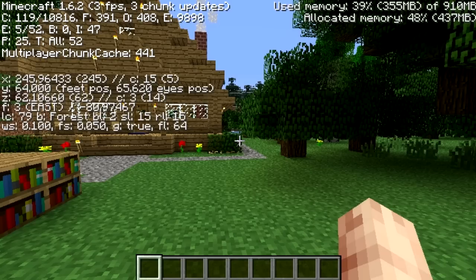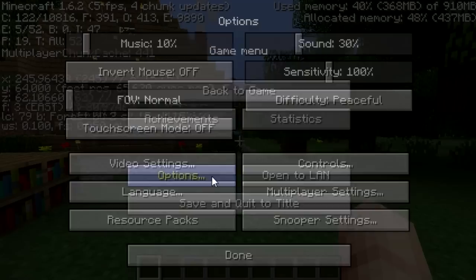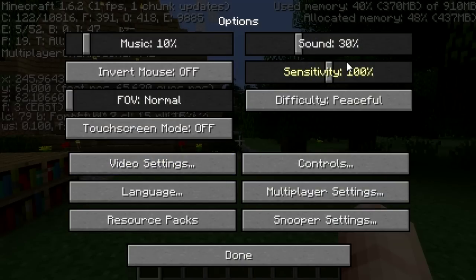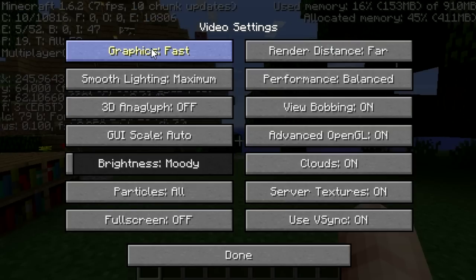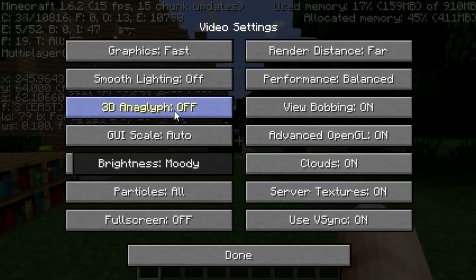Press Escape and go to Options, then Video Settings. These are the default settings when you first download Minecraft, set as high as possible. You want to set everything as low as possible so Minecraft runs faster. First, set Graphics to Fast. Smooth Lighting — turn that off. 3D Anaglyph — turn that off because you don't have 3D glasses. GUI Scale — set that to Auto.